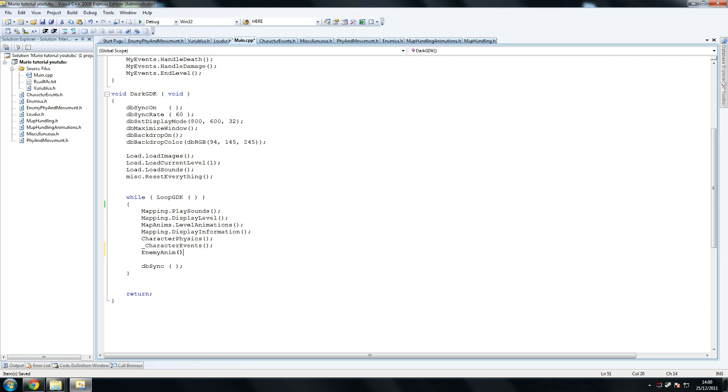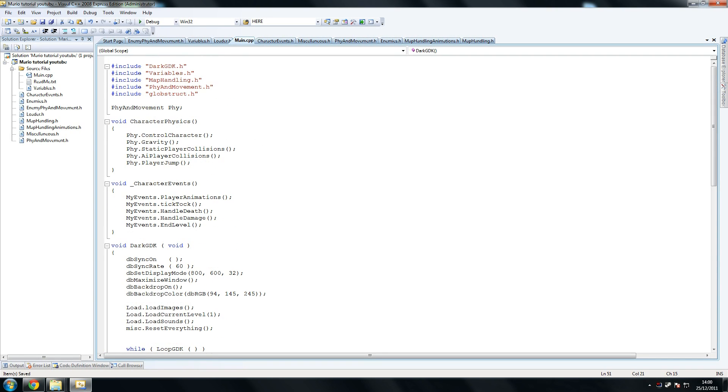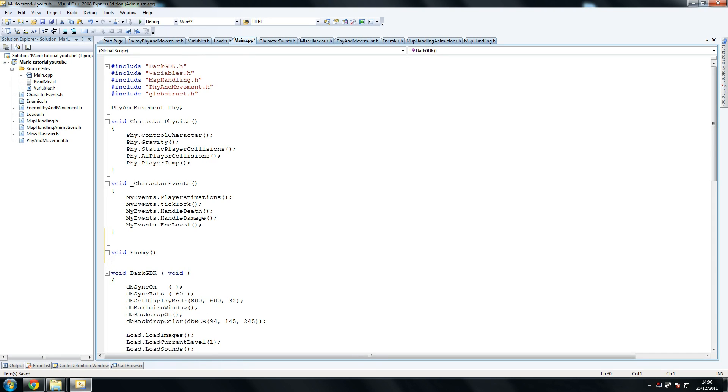So what we're going to do is enemy animations quick. So 'enemyAnim' — this is a method that we're going to call up here. So character physics, void enemy. The reason why we're doing these methods is because we don't have tons of stuff in our main loop, so we're just going to use methods to include multiple things. So enemy dot — first thing we're going to have is awake enemies.